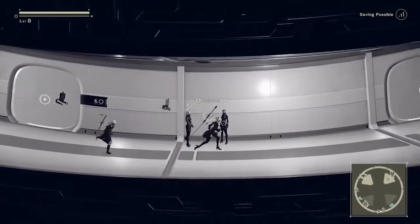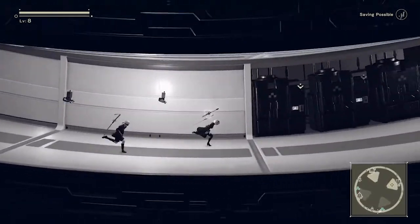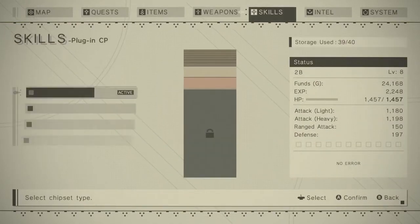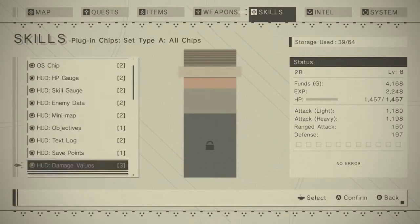The fifth and last mechanic I would like to talk about is the chipset upgrades of Nier Automata. In this great game, you play as an android who needs to save humanity. One of the things you do in the game is collecting chipsets that you can equip to get better at certain stats like attack, defense, etc.